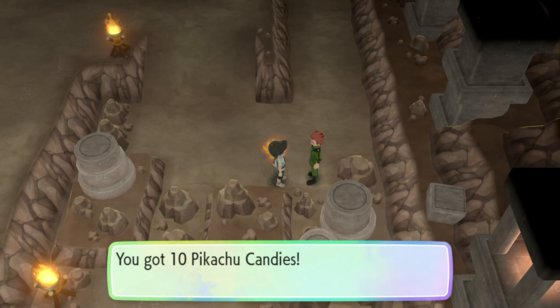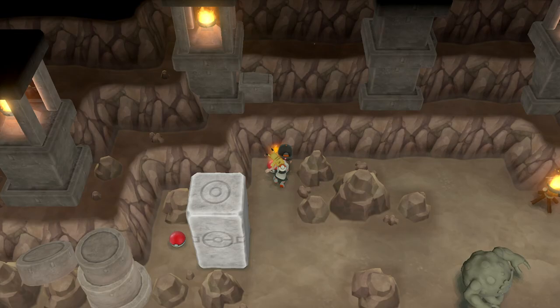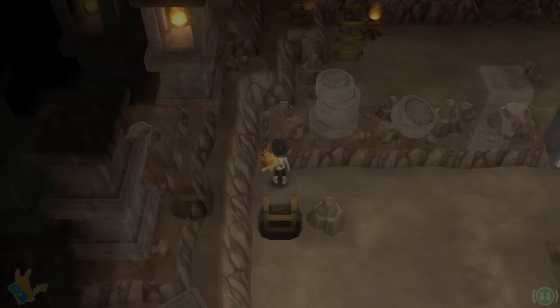Heading up from the coach trainer, we see another boulder with two item choices. The top item is TM 56 Stealth Rock, and to the left is a Leaf Stone. Now we head back to the middle of the room where we encounter a shiny Machop.